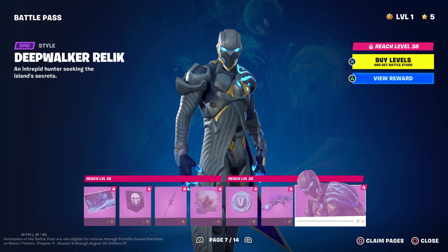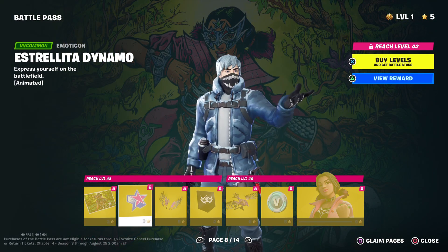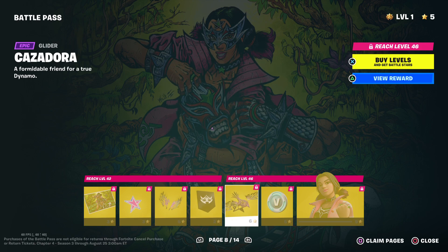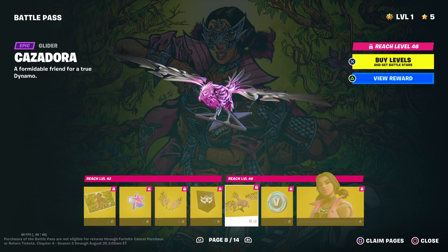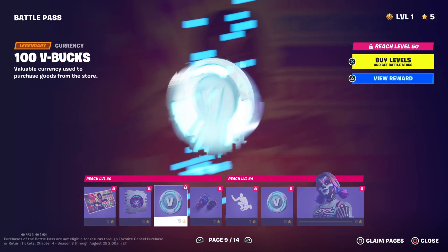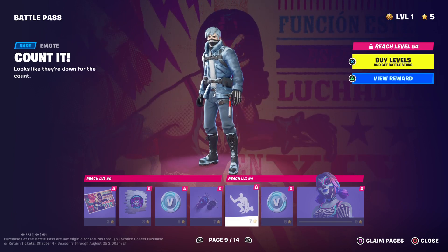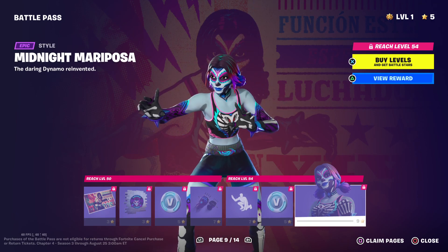Deep Walker Relic. Mariposa - she's a wrestler, that's cool, she's a luchador. Has Adora Wings, banner icon, Has Adora - that's pretty cool. I do like that. V-Bucks, Mariposa, Midnight Mariposa. Lucha Slashers. Count it - Midnight Mariposa, I like that one.